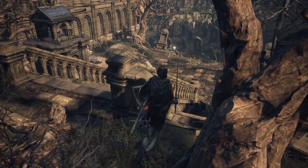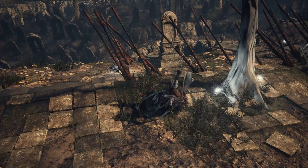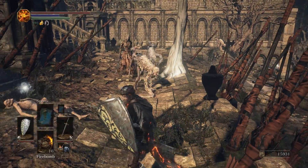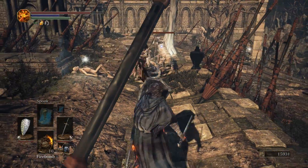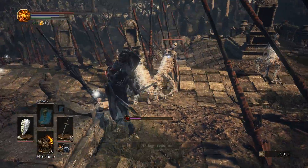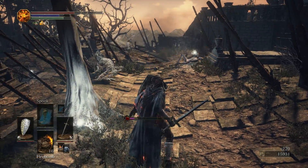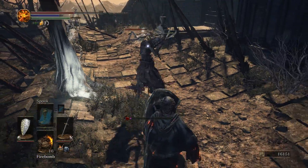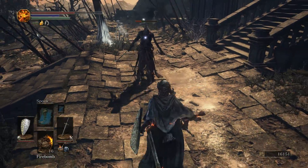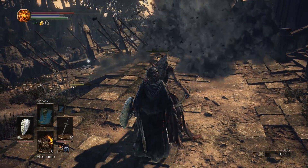Now I'm getting this enemy's attention — the Warden — and heading down here because we have another White Birch. We know what happens when we're standing near a White Birch. Our friendly Giant from the Undead Settlement is back in action, and we can use him to take care of a lot of these enemies for us. He's not exactly killing this Warden for us, but he is taking care of that leech dog, so that works for me.